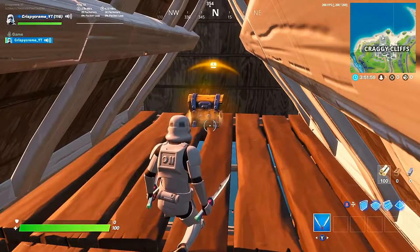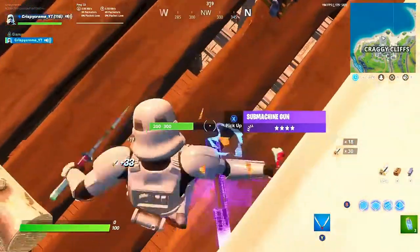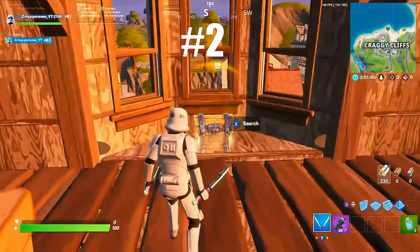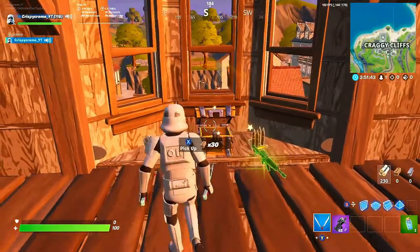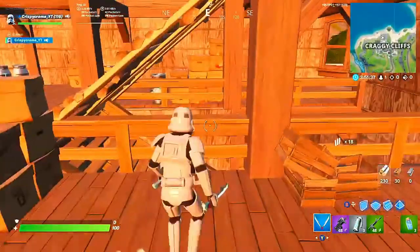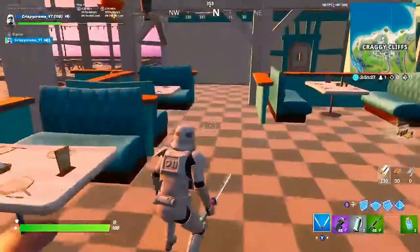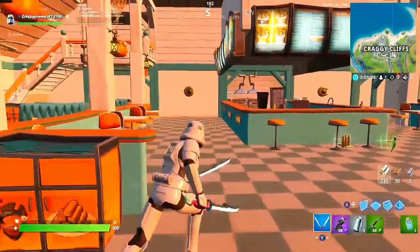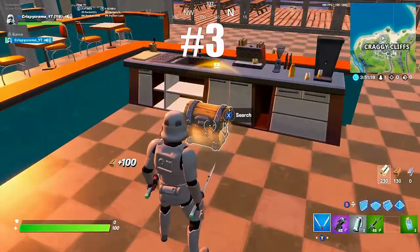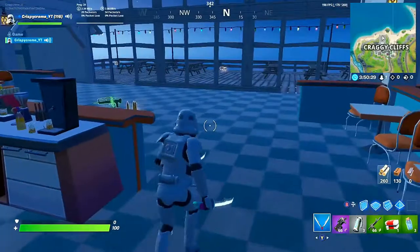The first chest — if you land on this large building — is up here in the top portion. From here you can break down and come back towards the south side. Your second chest is going to be sitting right here once you break down from that top floor to the second location. Then you can head down the stairs, picking up floor loot on the way, and your next chest is sitting right here. That's your third chest in the Fishy Sticks building.